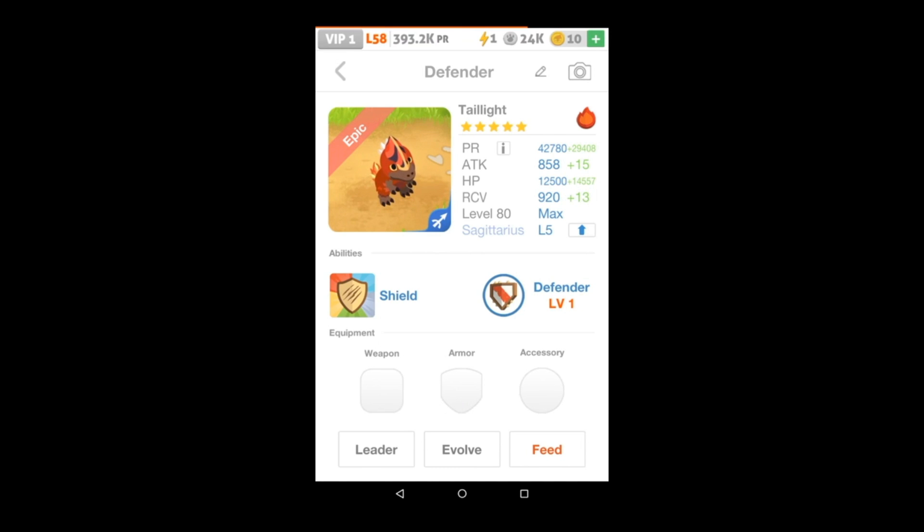Hey everyone, Wrendragon from the Battle Camp Bible. In my previous video I merged a Technicolor with a Tail Light and now I'm about to do a mixed merge evolution. A lot of people are curious about how this works and my main point for merging was simply to change the Zodiac.